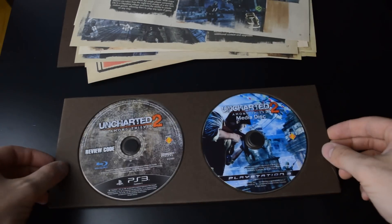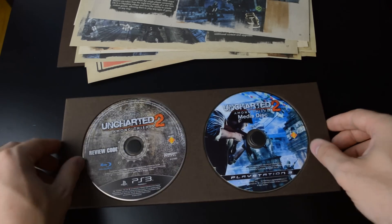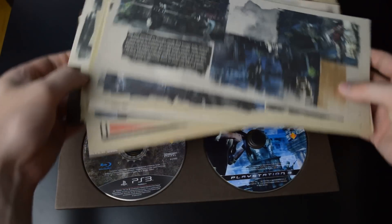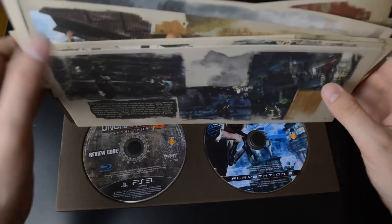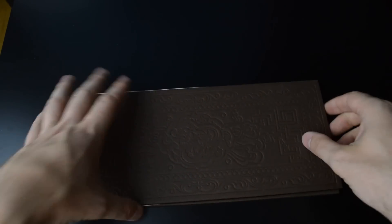And finally, here we have the game review code and media disc. I believe I'm missing this little sash from on top — this was bound together, but sadly that's missing.